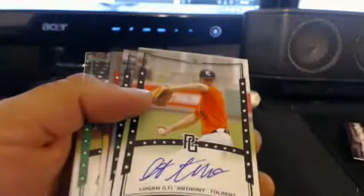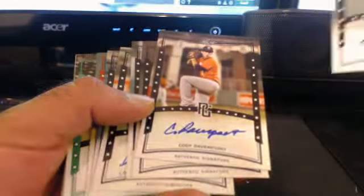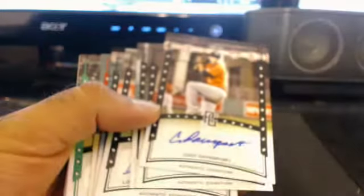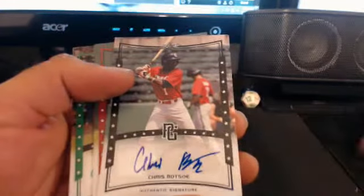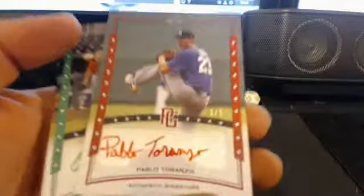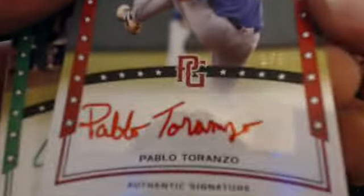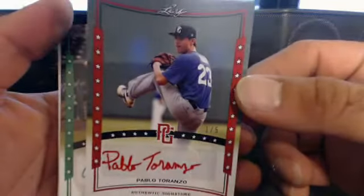Anthony Tolbert. What was Davis wearing on his head? Joe Davis has got a catcher's mask. Then we've got a red with red ink — Pablo Toranzo, 1 of 5.